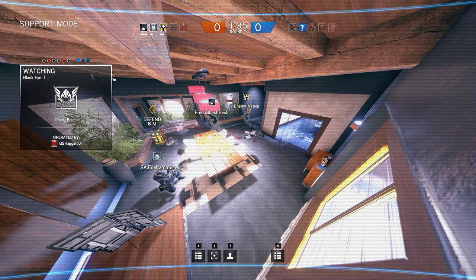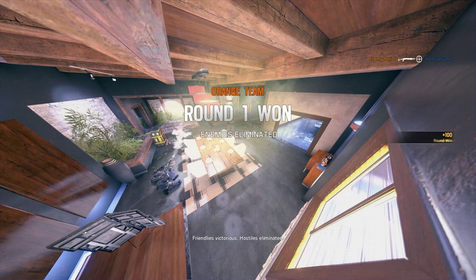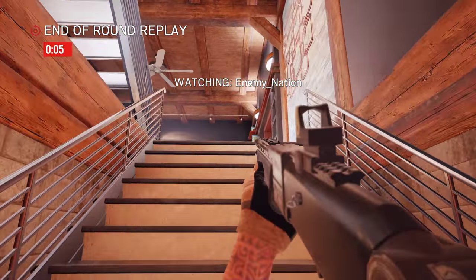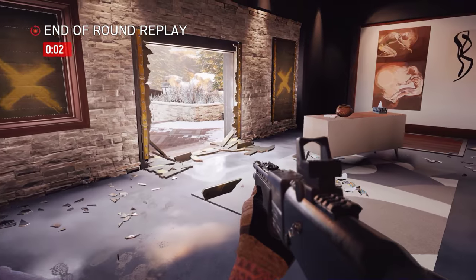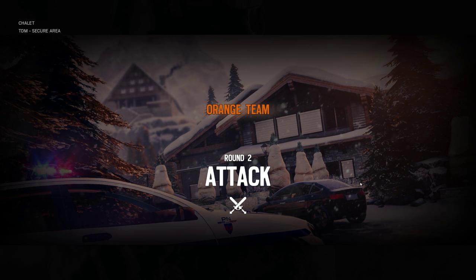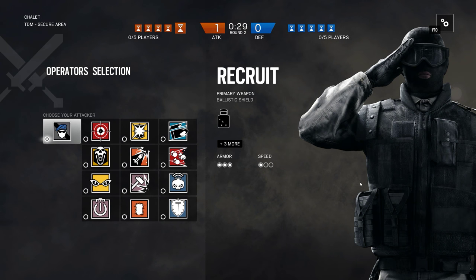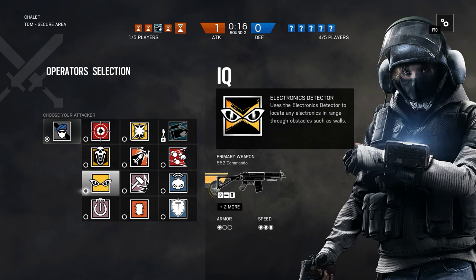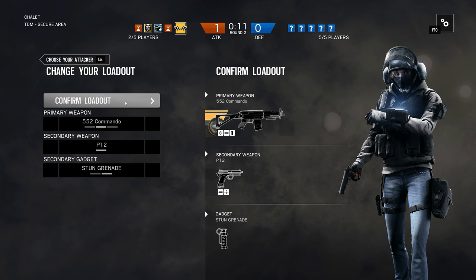Guess where I'm going — northeast! Nice job, right in the head. I love that flank. You don't expect people to come up from the basement when you're in the kitchen area. Somebody had blown out the drop down in the trophy room, so I took that route.